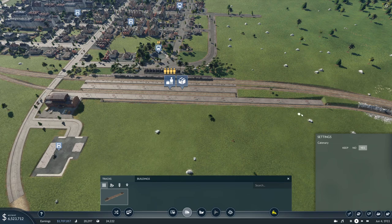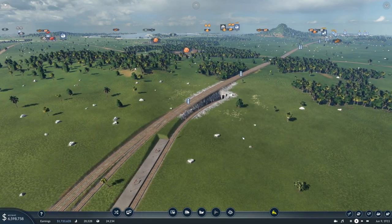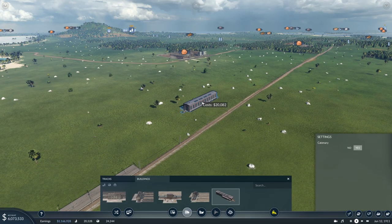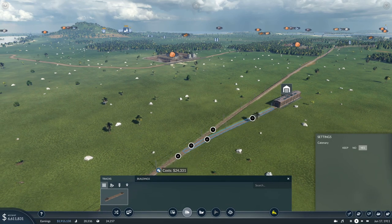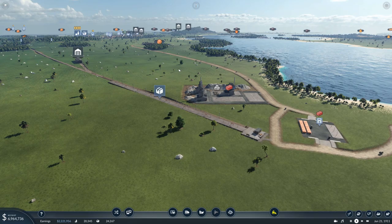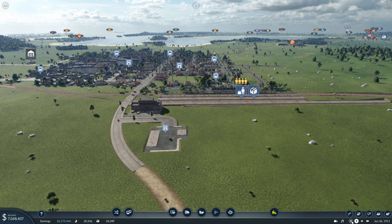That is quite a long section, so hopefully it's the same right. We're not going to be able to connect that up, so we might need another depot. Just put that there. That's looking pretty good. Let's pause - we have actually got quite a lot of money. That didn't actually cost as much money as I was expecting - I was expecting it to cost like a few million.